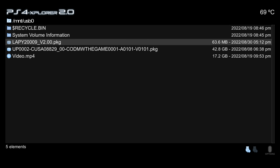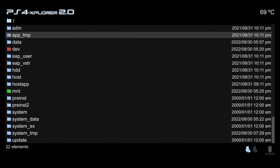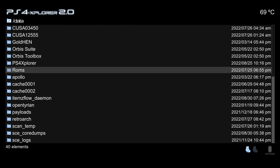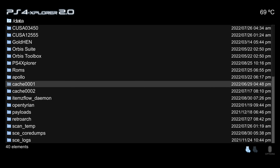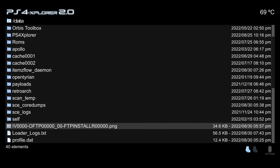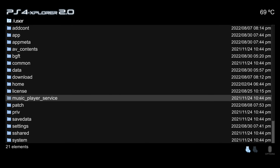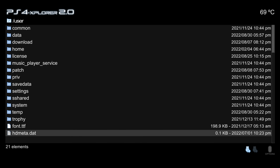A lesser-known feature is that you can install package files from the hard drive, not just a USB drive. It's not possible from the data folder — which is a common mistake since many homebrew apps use data to store config and settings files — but other locations work. The user folder, for example, is a valid location: copy package files there and you can install them directly on the PS4.